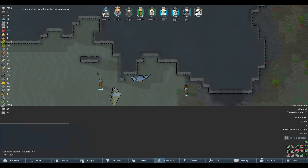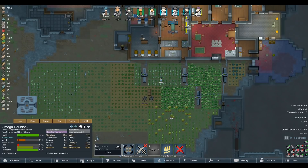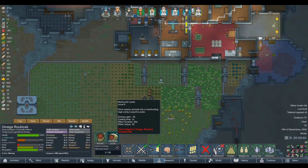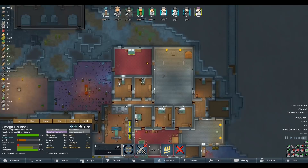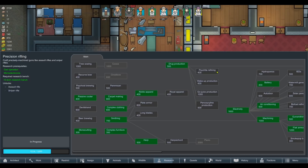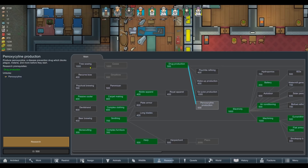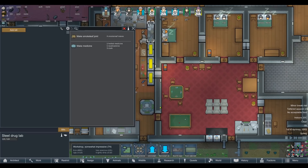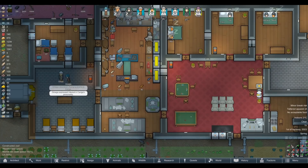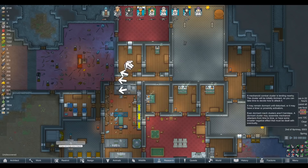My question is: could we hit a raider with Berserk, make them attack their friend, and then strip the winners? And trade caravans — could we hit their muffalos with Manhunter Pulse and rob their stuff? It's got to count as a hostile action though. We'll give that a go maybe next time a trade caravan turns up. Also — you still only make smoke? How do you make psychite tea? Psychite refining — that looks like Yayo. Wake-up makes wake-up, go juice makes go juice. Is it Psychoid Brewing? A campfire or cooking stove — so that was kind of a waste of time building that drug slab.